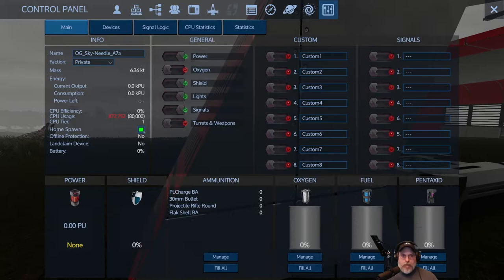If we converted the base to a tier four base we'd have enough CPU to use it as is, but we'd have to go all the way to tier four. Basically it just shows real basic information. I can set this as my home spawn - you have to have either a clone chamber or a medical bay in your base to use this.